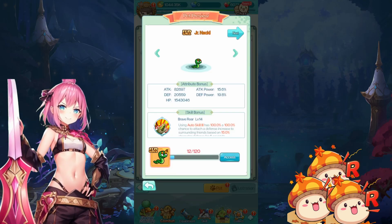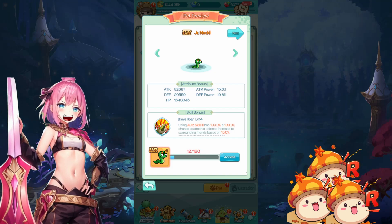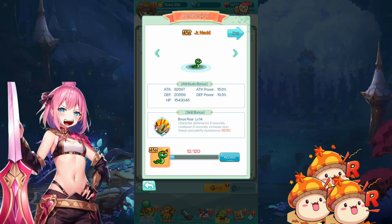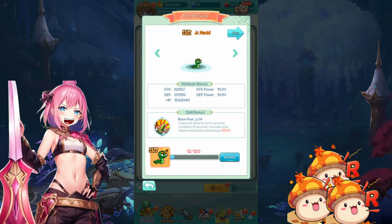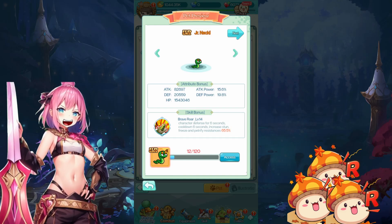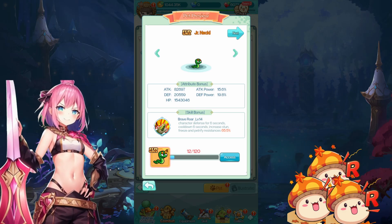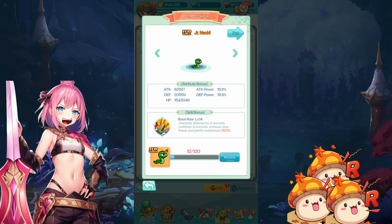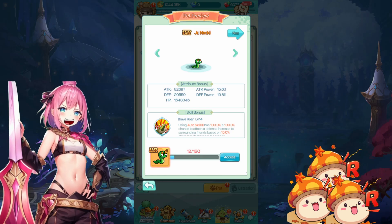Next one is the Junior Neki. Using Auto Skill 3, it has a 100% chance to attach a defense increase to surrounding friends — it's a buff based on 15% of character's defense for 6 seconds with a 6-second cooldown, so that's like 100% uptime. It also increases stun, freeze, and petrify resistances by 65.5%. Stun, freeze, and petrify are ailments provided by bosses — some bosses stun, some petrify like Crimson Barog. 100% chance for a full uptime 15% defense buff — quite good.